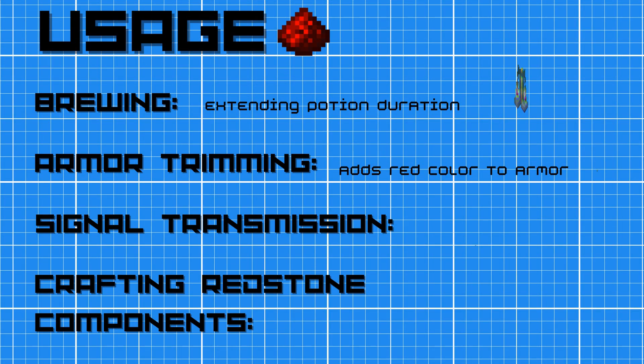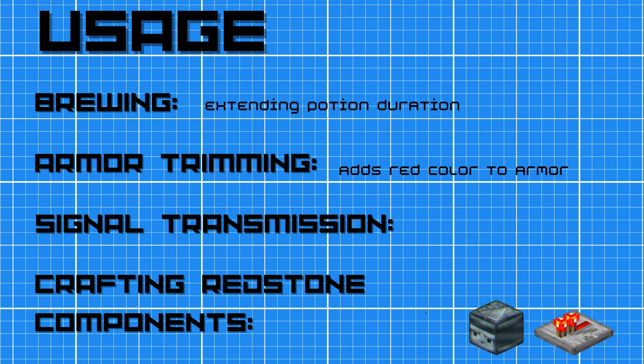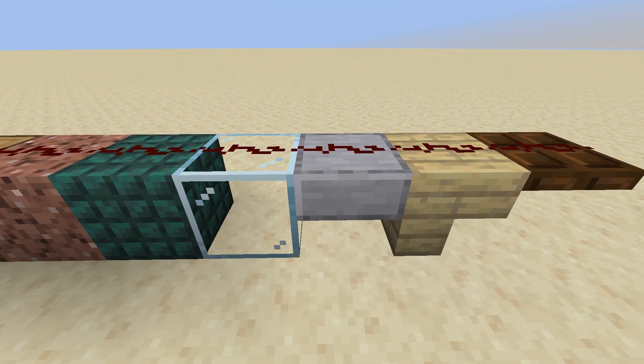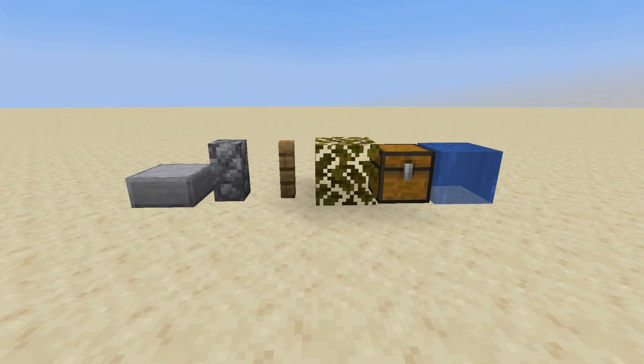Redstone has many uses, from brewing potions to trimming armor, but what we're focusing on today is its ability to transmit signals to power redstone components or create different redstone circuits. Redstone dust can be placed on most blocks, but of course there are exceptions like chests, leaves, fences, walls, or water.